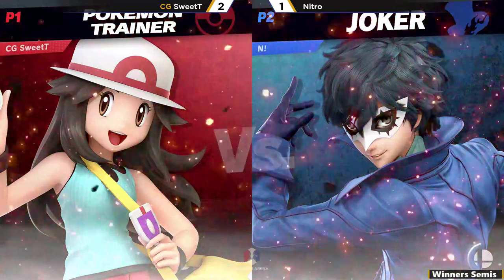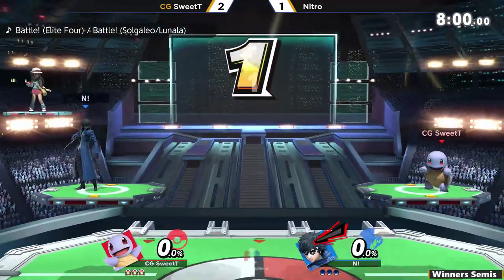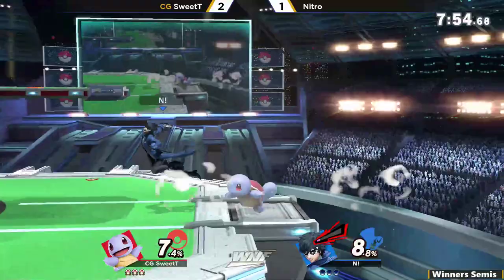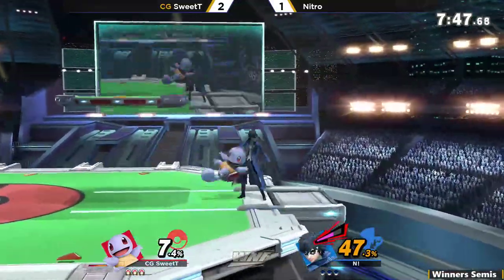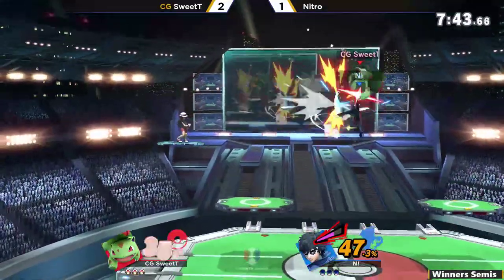Getting hit by that down air into the up air — Arsene coming out at the correct moment. Maybe if Arsene hadn't come out, Nitro could've used the Rebel's Guard to absorb the up air, but I guess we'll never know. Running it right back to Pokemon Stadium. Now we can see a down-tilt into a forward air — good Pokemon switch, but Nitro is right there to catch it.